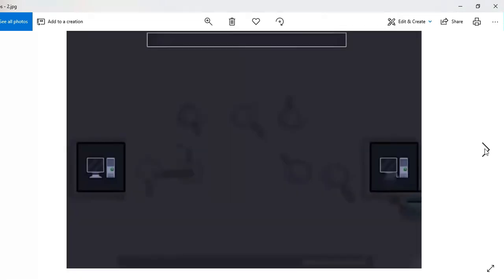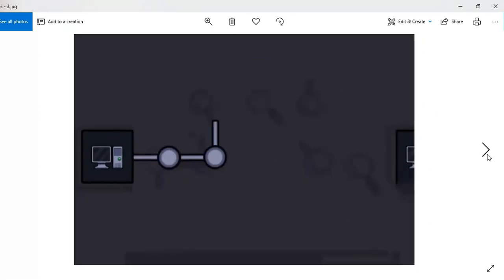Here you can see an image of both computers side by side — one is Jenny's, I think, and one is the main character's. You have to connect them somehow in the game, though I'm not sure exactly what things will be required to connect it.